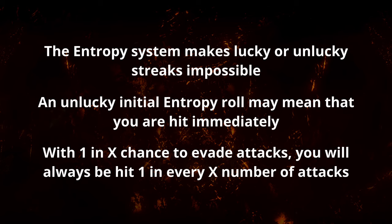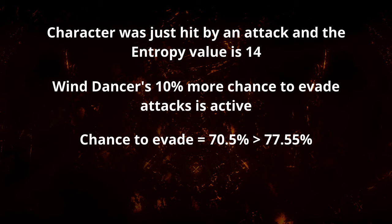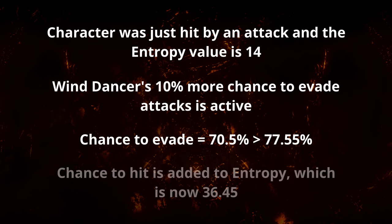So how does the 10% more chance to evade from Wind Dancer work? In the same example: the player was just hit, entropy is now 14. Because the character was hit recently, the 10% more chance to evade is now active. This modifier is applied dynamically — so the character's 70.5% evade chance becomes 77.55%, and the monster's hit chance becomes 22.45%. The next monster's hit chance (22.45) is added to entropy (14), giving 36.45. Even though 10% more seems low, it's actually quite effective and becomes more effective with higher evasion rating up to a threshold.